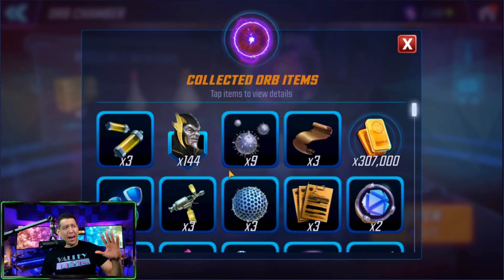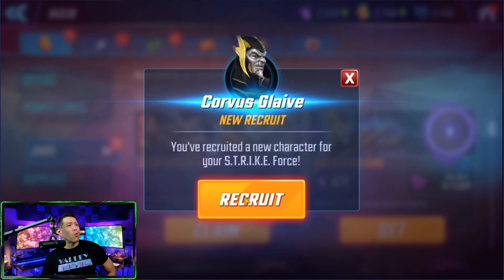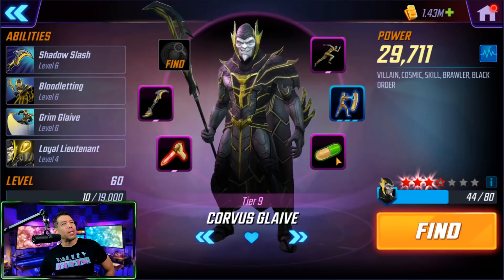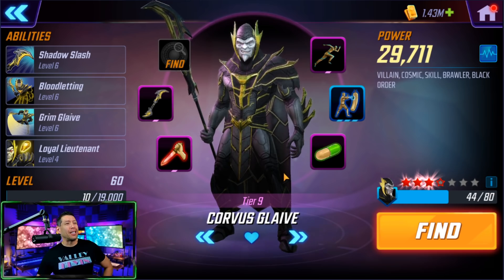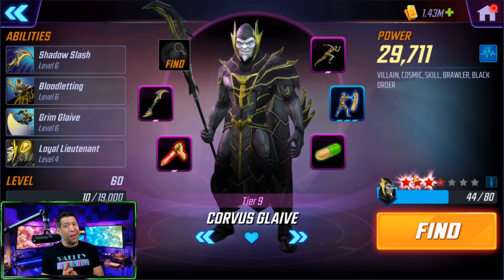All right, so what does 100 bucks get you? We got 144 shards — not bad. You guys let me know if you think 144 shards is worth 50 bucks. Let's unlock him right now and put those red stars on him. Here is where I was able to build Corvus Glaive — got him up to level 60, eventually want to reach 70 and beyond, saving some gold for the Symbiote Spider-Man milestones. Got his skills up to 6-6-6-4, which I think is the basic minimum. He has three gold stars and four red stars.